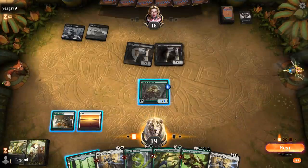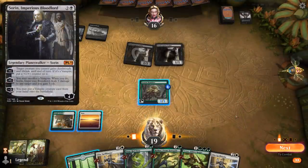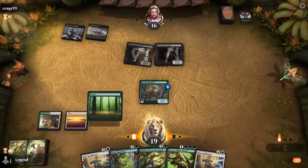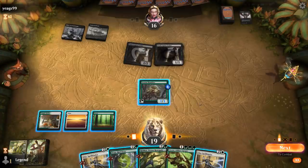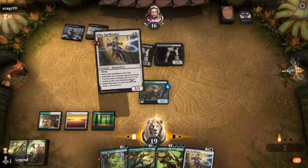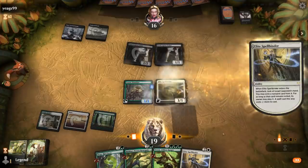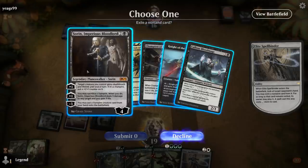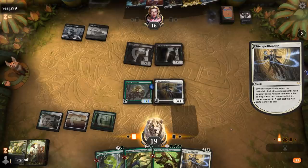Our opponent missed a land drop. Their hand probably has a Sorin in it, which I don't want them to play, so Spellbinder is reasonable to potentially delay Sorin. And there it is — they have Sorin. What else? Inquisition, Aetherborn — a bunch of stuff we don't care about as much as Sorin here.